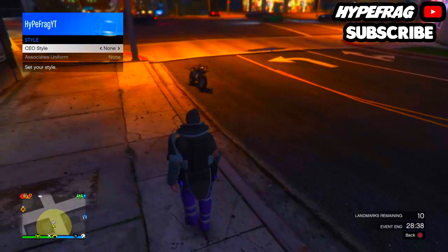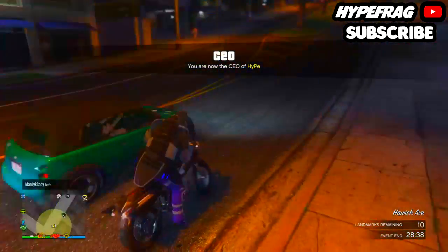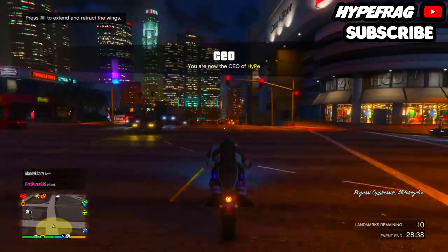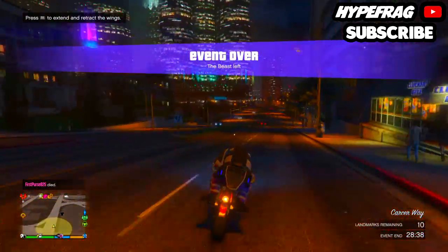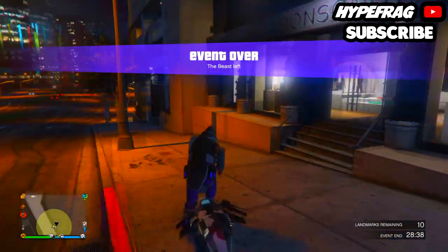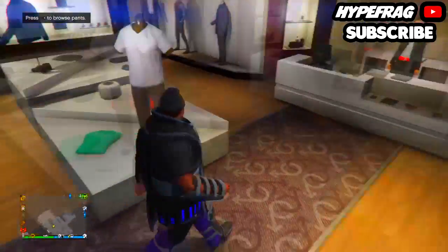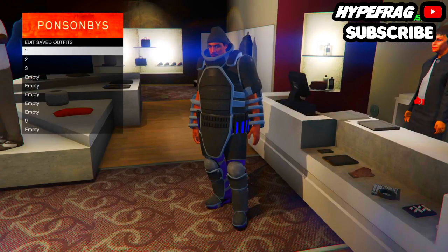Once you have the juggernaut outfit on, spawn in again, register as a CEO, and retire doing the same steps — once to the left, once to the right on the clothing. For the final step, spawn back in, retire, do not change appearance this time, go to a clothing store, and save the outfit twice. That completes the modded outfit. There are other items you can add such as a duffel bag and a mask.